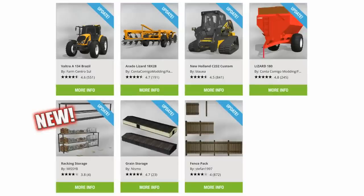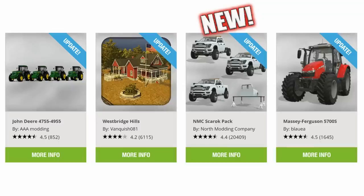The updates are as follows: from the top left, the Valtra A134 Brazil by Farm Centro Sul; the Arado Lizard 18x28 by Conta, Camigo Modding, Farm Centro Sul and Jose Tonsis; the New Holland C232 Custom by Blauer; the Lizard 180 by Conta, Camigo Modding, Farm Centro Sul, WAG; the racking storage by Missy B, new to console; grain storage by Nismo; the fence pack by Stefan1997; the John Deere 4755/4955 pack by AAA Modding; Westbridge Hills by Vanquish081; the NMC Scarrock pack by North Modding Company — that is essentially a new mod, we're going to look at that — and the Massey Ferguson 5700S by Blauer have all had updates today.